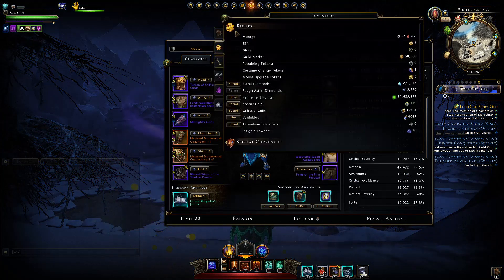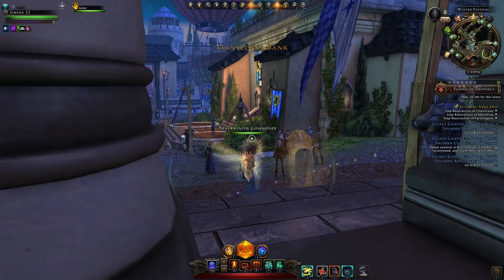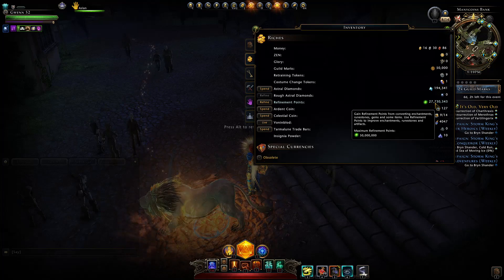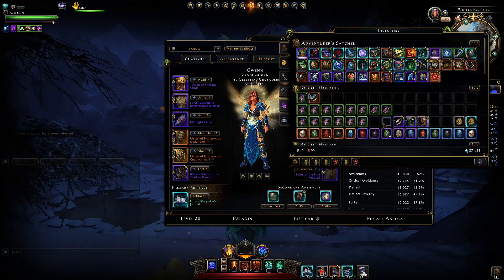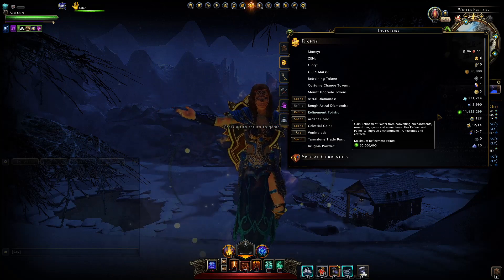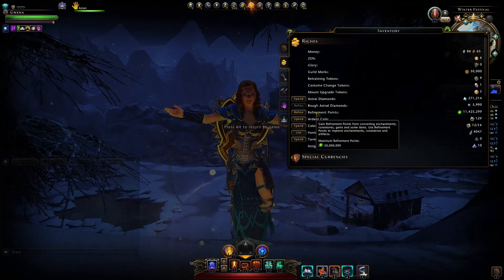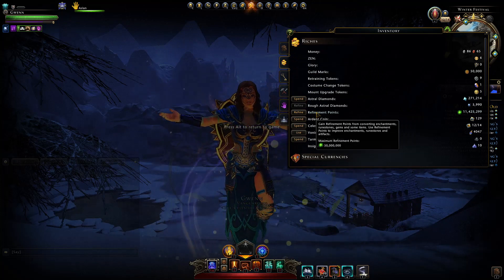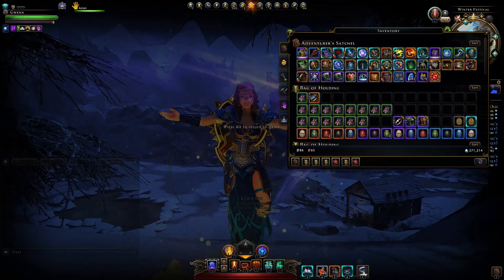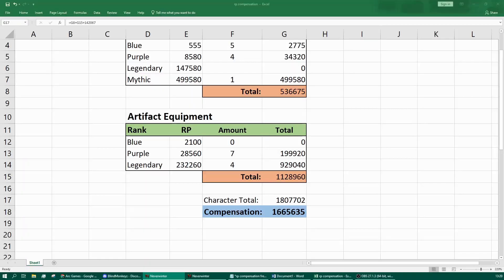Switching over to my main character — this paladin — with all the gear and artifacts upgraded in the past, how much compensation do we get? We're now sitting on 27.7 million refinement points. I did make a mistake though: I purchased about 11 million refinement points before Module 22, spending about 1.5 million astral diamonds, making sure to buy when prices were cheap.